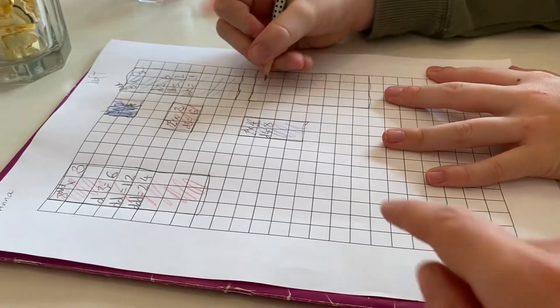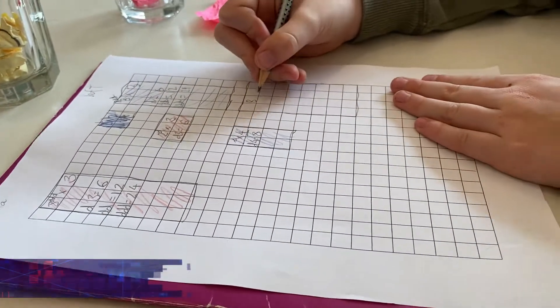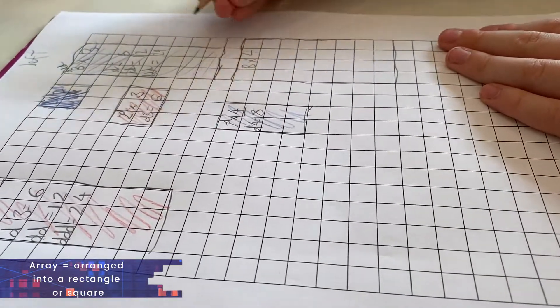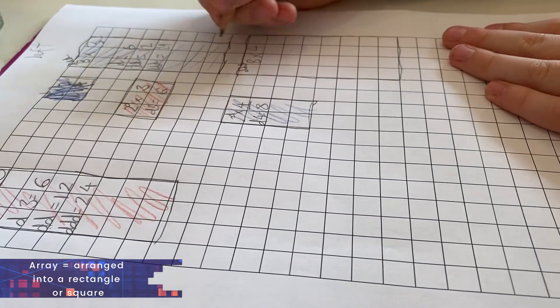Do you know what that's called when you draw eight down and four across? It's called an array, because it's arranged as a rectangle or a square. Sweet.